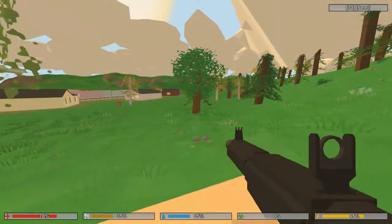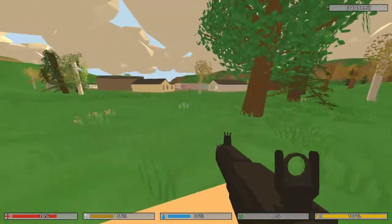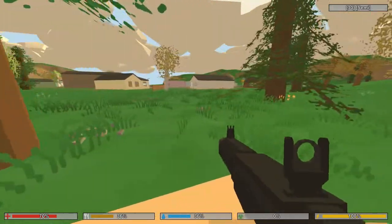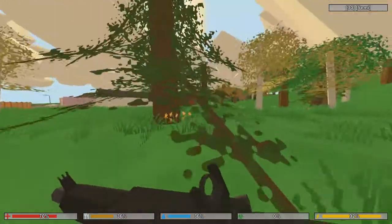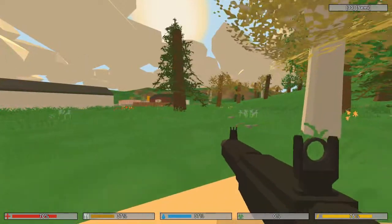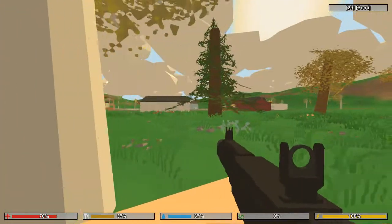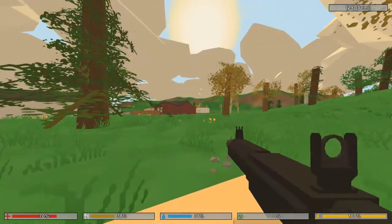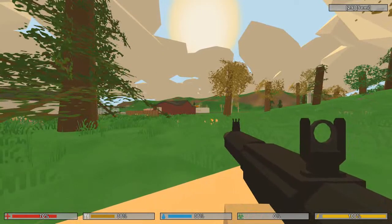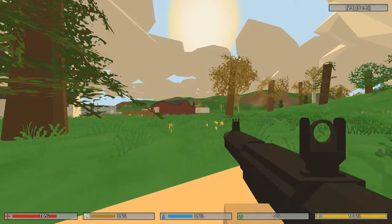Fixed server and client stance getting out of sync when respawning. Fixed scopes to spawn correctly. And finally we have no-scopes. Fixed flickering of bullet holes. Fixed scope sensitivity when equipping while aiming. Fixed time and cycle commands to make immediate effect in single player. Fixed spelling of suppressor.